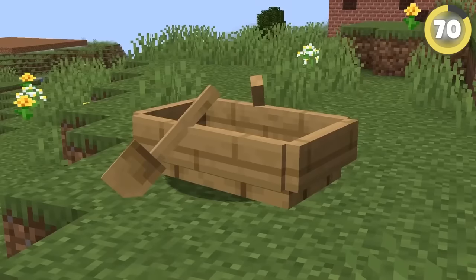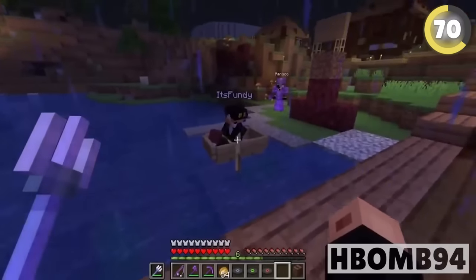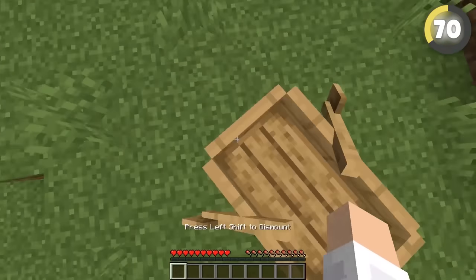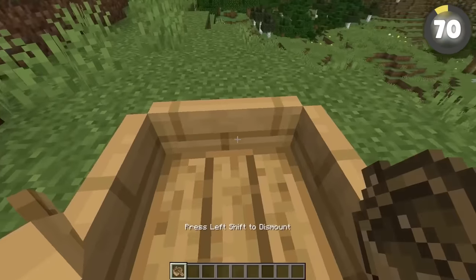Thanks to the Dream SMP, players found out they could create a ghost version of themselves using a boat. If you click really quickly on a boat, sometimes you can walk away but the game still thinks you are in the boat — unfortunately this only works on a server, but makes for hilarious trolling.